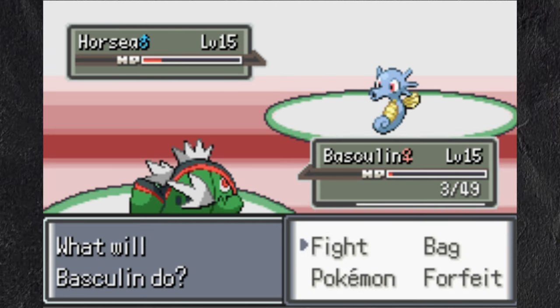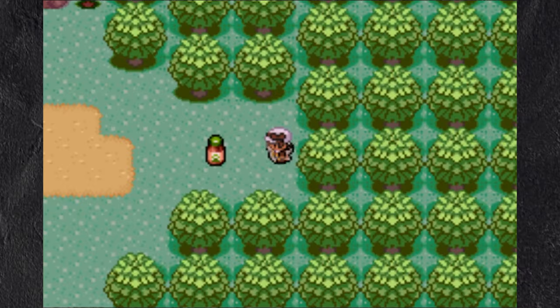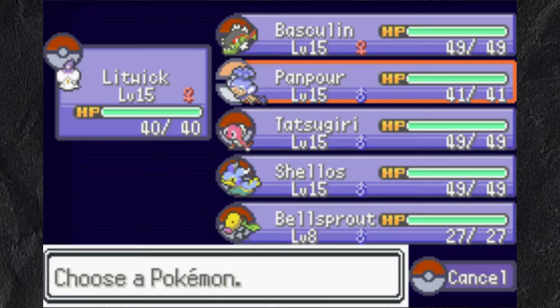At next is Horsea, and I narrowly take it out with Basculin, surviving on 3 HP. The final area I choose on my path was a tough, breezy area that had Pituvs and Bellsprouts. I catch a Bellsprout and a Pituv, releasing my Panpour before leaving.